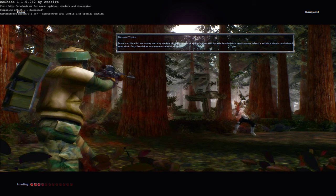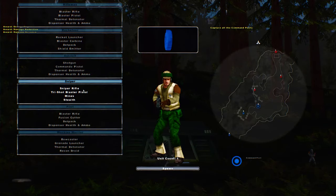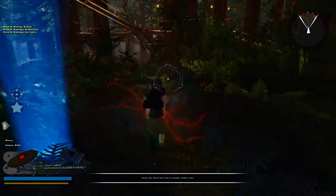Welcome back everybody to the Elite Squadron Mod 2.1. Today we are on Endor, and this time we'll be on the Rebel Team. Because as you saw before, we were on Corizont. Now I think we're going to be a sniper here, because snipers seem to do pretty well.